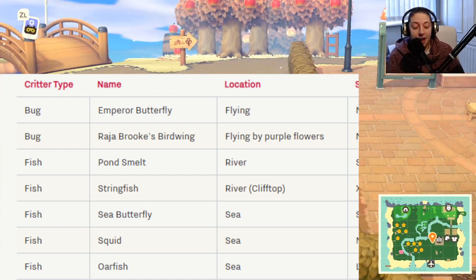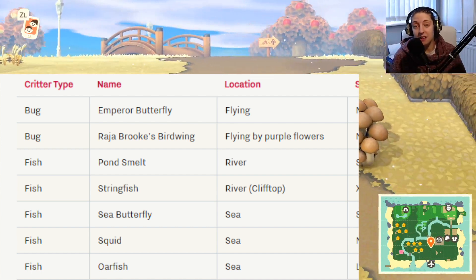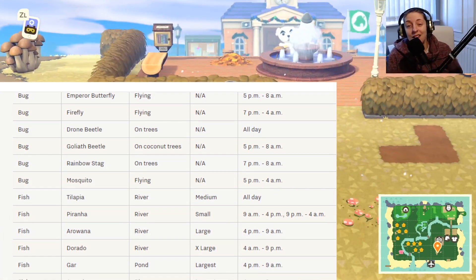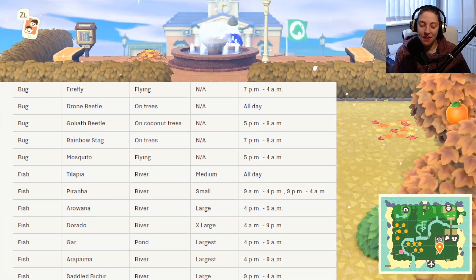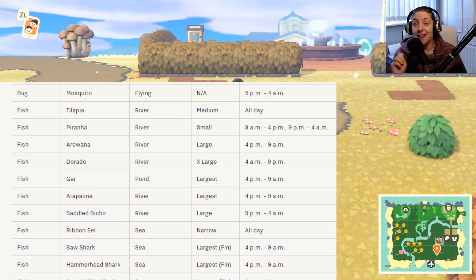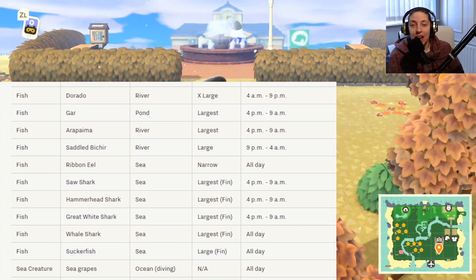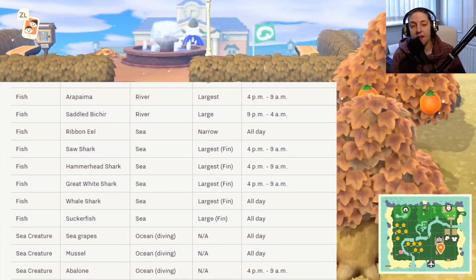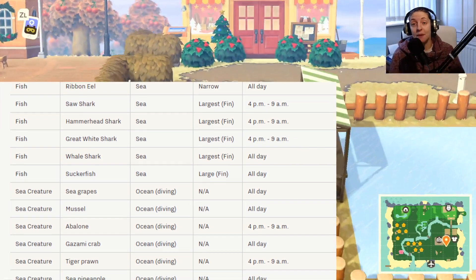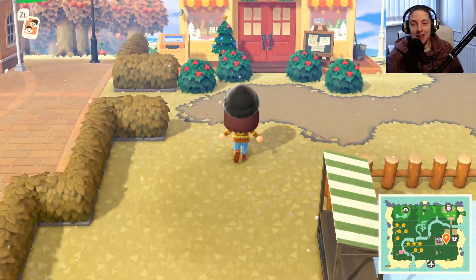We've got things like the emperor butterfly, pond smelt, string fish, and sea butterfly — just a few new things making a return. For you guys in the southern hemisphere, you're moving into summer now, which is super exciting, so you've got tons of new stuff coming. Things like the emperor butterfly, fireflies (which look amazing), and all the sharks — the great white, the hammerhead, all the good stuff. In terms of sea creatures, you've got the sea grapes, tiger prawns, sea pineapple — plenty to tick off your Critterpedia if you still need them.